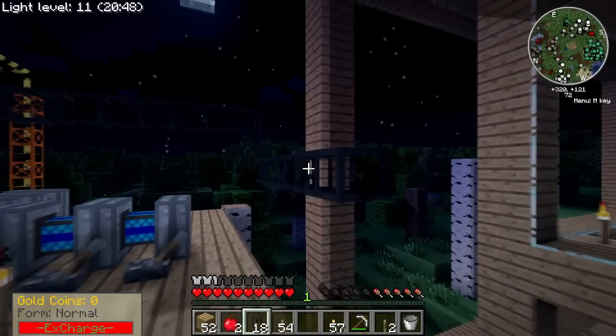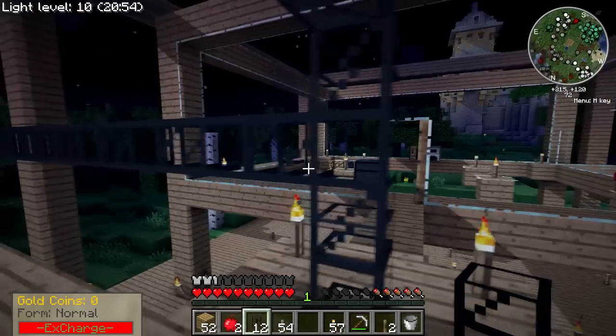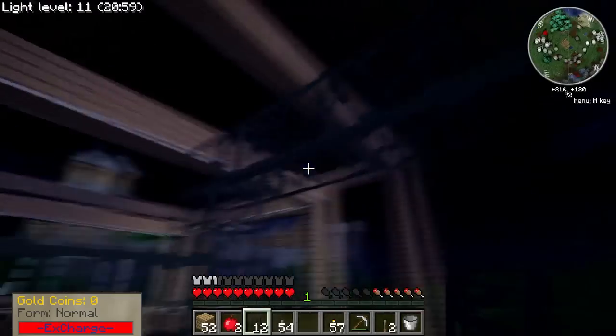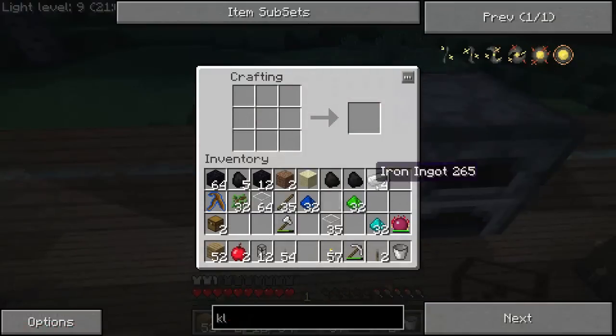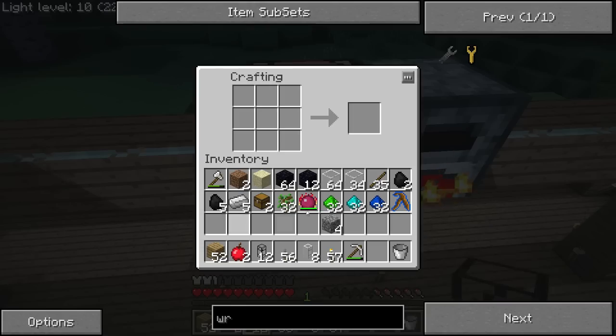I'll just go across like so, seeing as I don't want to jump down there when it's night time and monsters can kill me. But this should go nicely except that sometimes it's going to go upwards instead of downwards. So I'm going to fix that now just by building a rather simple iron transport pipe — two blocks of iron, eight iron transport pipes. I'm also going to need a wrench to actually make this work.